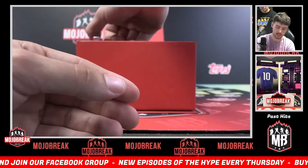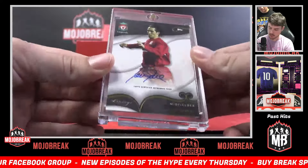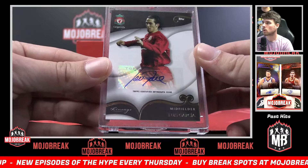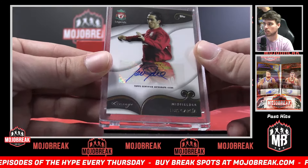And last auto up — third encased hit in this second box. Is it dual? Nah. Luis Garcia though. Luis Garcia — he's on the right side. Getting a Luis. Congratulations, brother.